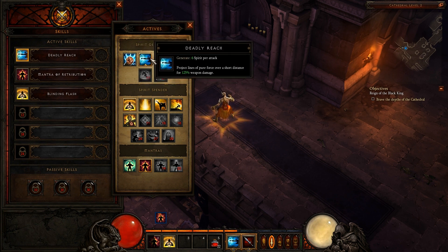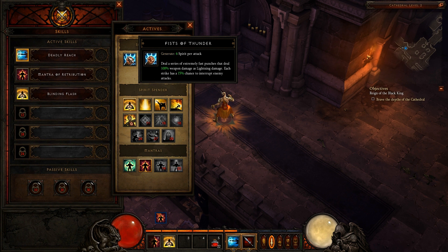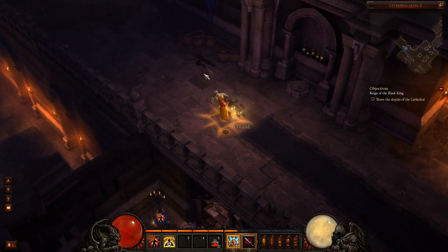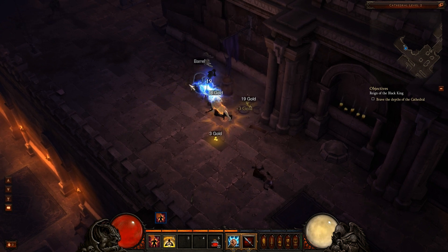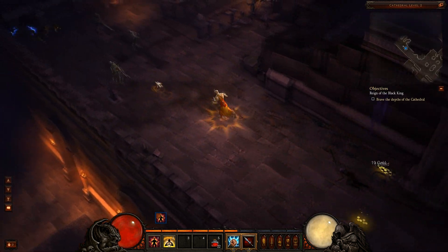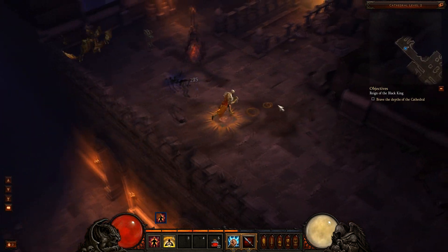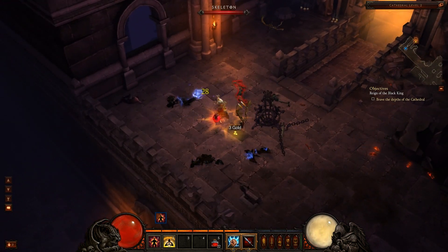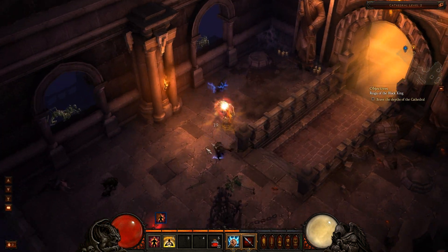Deadly Reach does a lot of extra damage at a pretty decent range. You can also do Fist of Thunder — this one doesn't do any extra damage but it has a 50% chance to interrupt enemy attacks. See how fast it attacks? If you're fighting a bunch of big guys that are hitting you hard, this would probably be a nice one to use just for the interrupt so you don't take damage.